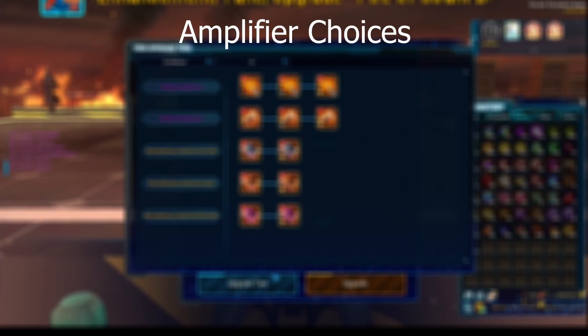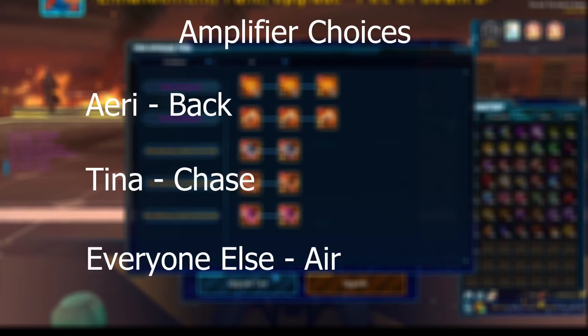Amplifier choices are a lot more simple. Everyone goes air except Tina and Airi. Tina uses chase, Airi uses back.